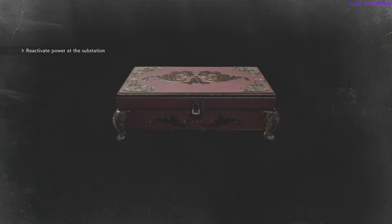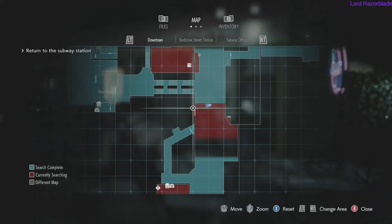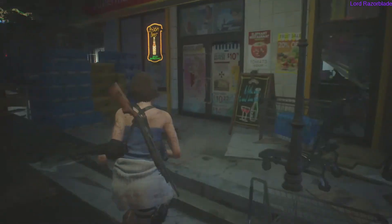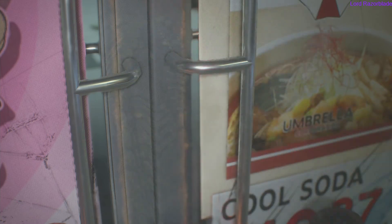Once you get these items, they are story-related so you cannot miss them. Just giving you a little extra pointer so you know what you're looking for and when you get them. Once you have both of those, head back to the beginning where the safe house is, just down south on the map. Head to the chain door and use the cutters to cut the chain off the door. Do this pretty much right away once you get the lock pick, because after that things get a little crazier, so make sure you come back right away.